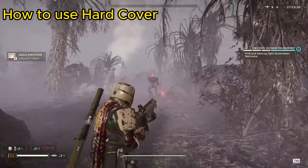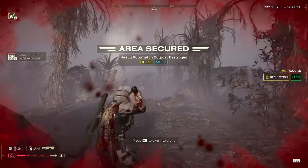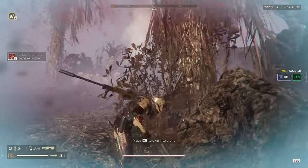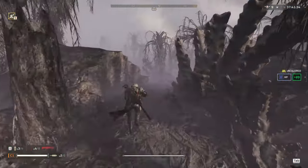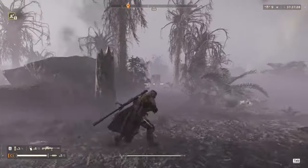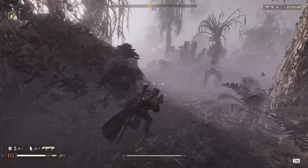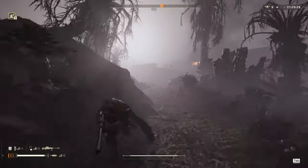Hard cover is any obstacle that a rocket cannot blow up. Rockets can't blow up these rocks, so I know I'm safe behind them. I get a patrol sneaking behind me shooting me in the back, and I know there are more bots in that fabricator, so I circle around the back and get behind this big rock. Then I pull out my AMR and blow him right out of his shoes.